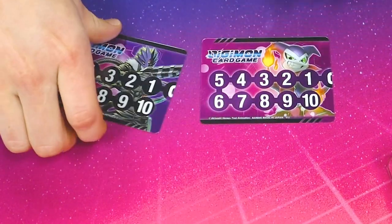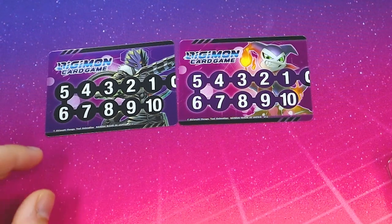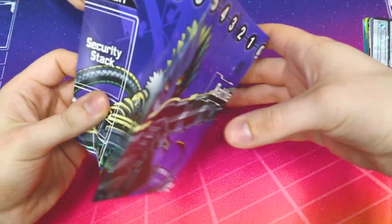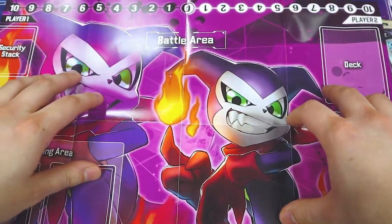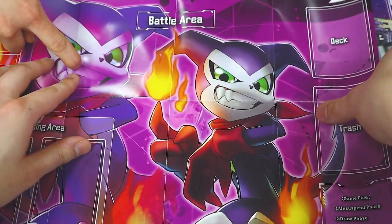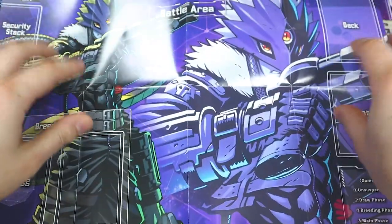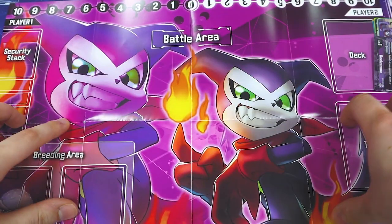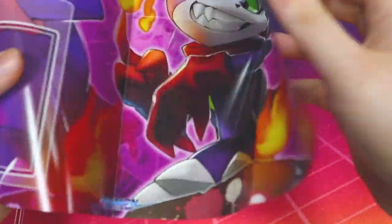You're missing two cards — show them the playmat. Oh, that slapped! It actually has a memory counter, so you get two memory counters on it — that's really cool. Oh, there's a back side too — Impmon and big Impmon! So you could do a mirror match and have two different mats. That's really cool.